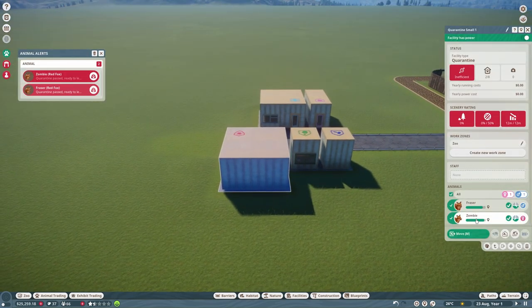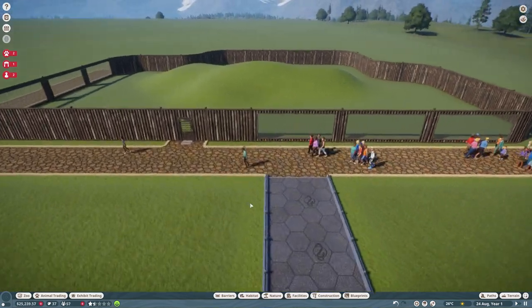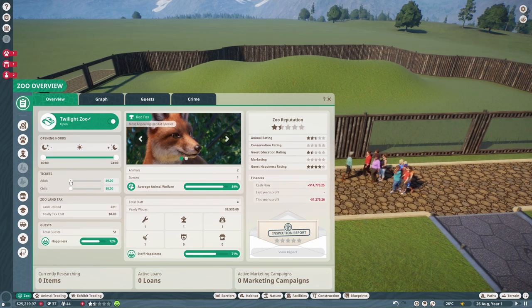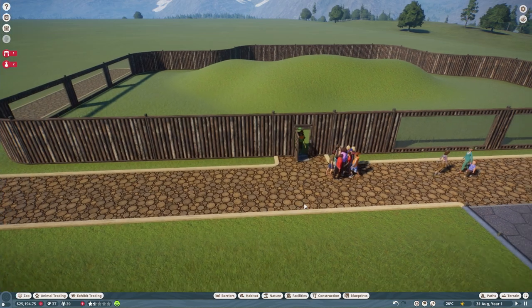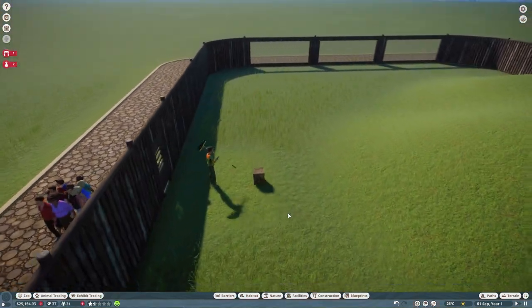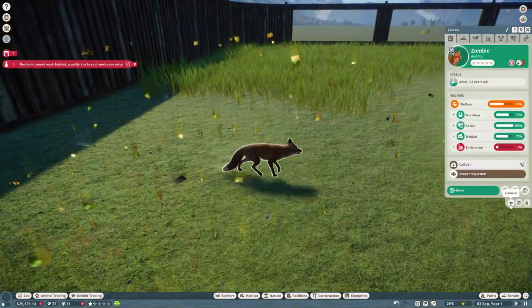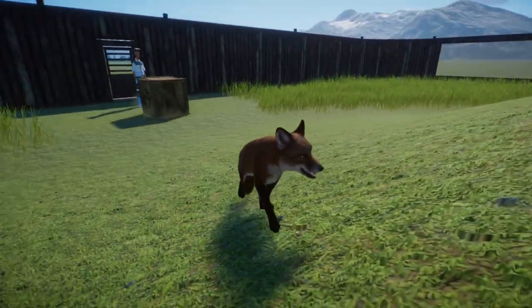They've passed quarantine! Let's select both of them and move them into the habitat — we're going to get our first animals already, this is so exciting. At the minute they're the most appealing animal, but can you see them? No, you can't. We do need to charge some money, so let's charge four dollars entry and two for children and see what guests think. Oh look, there they are — look how cute she is, she's loving it!